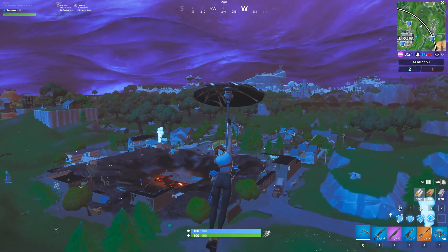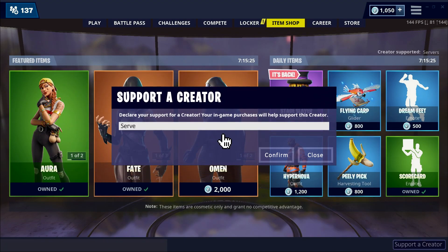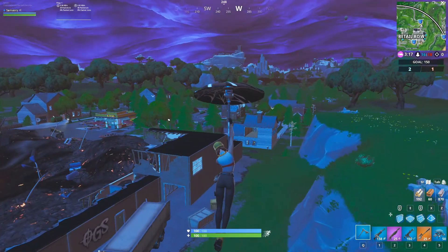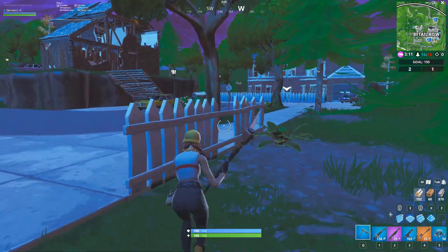So as you can probably tell from the title, we've got some interesting things to talk about today. But today's item shop: we got the new Aura skin. She also came with a male version. I'm a huge, huge fan of this Aura skin — without a doubt, just one of my favourite skins. It comes on the Headhunter character model, and it's only 800 V-bucks. Thanks to all of you who picked it up today.